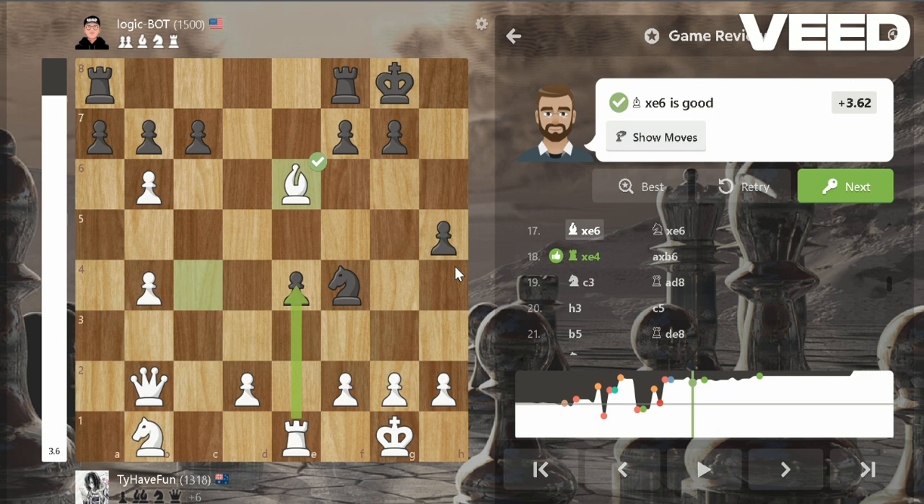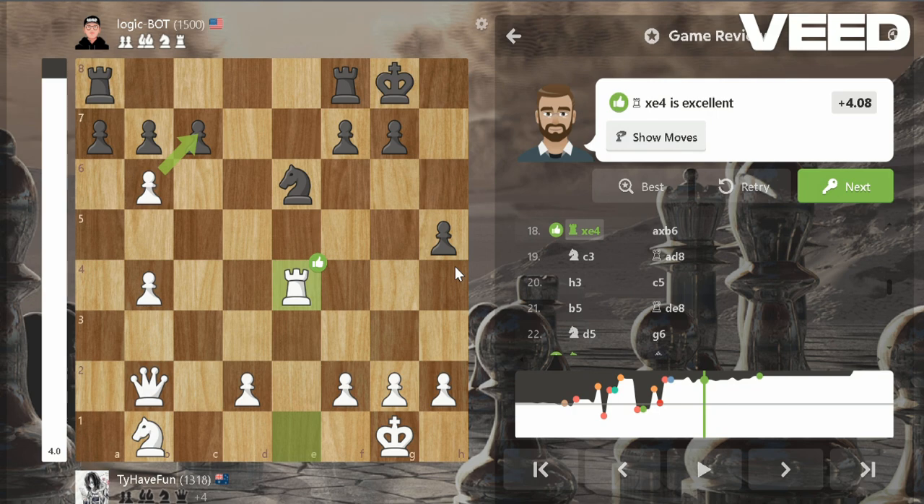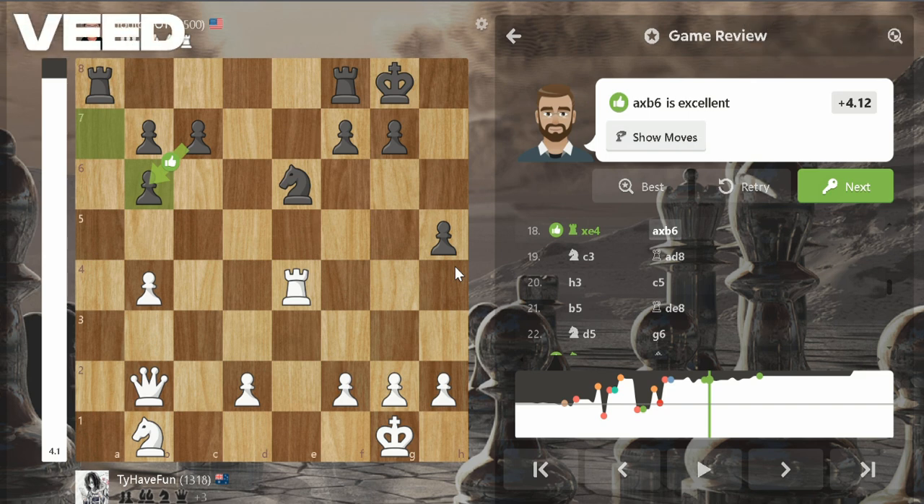He played bishop e6 and I took that because I'm up on material — I'm going to trade everything I can and it just gives me a better winning advantage. I took with the knight. It would have been better to fork me first and then probably take with the pawn to open up his rook, but I took the pawn on e4 with my rook.